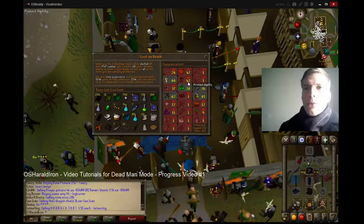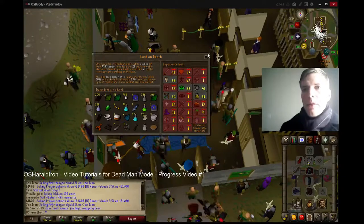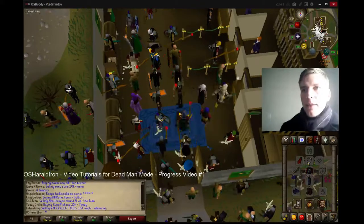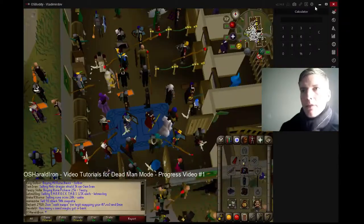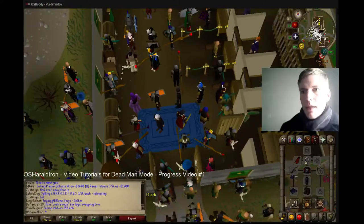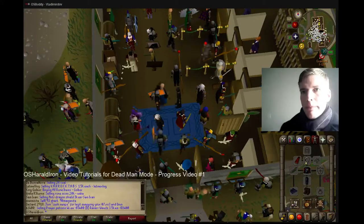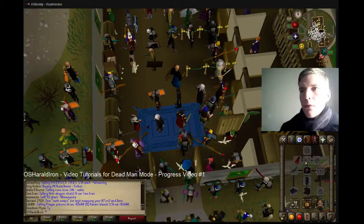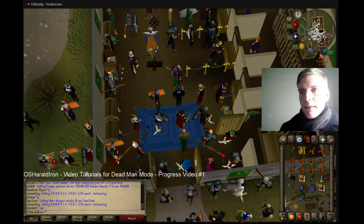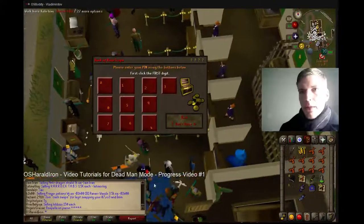I initially was protecting Agility, but it ended up just not really helping me a whole lot, so I unprotected it and started protecting Herblore. Let me move over here so you can see the side panel. Right now I'm ranked number 1394 in Herblore, which is super cool because there's just not a lot of people that seem to actually train Herblore.